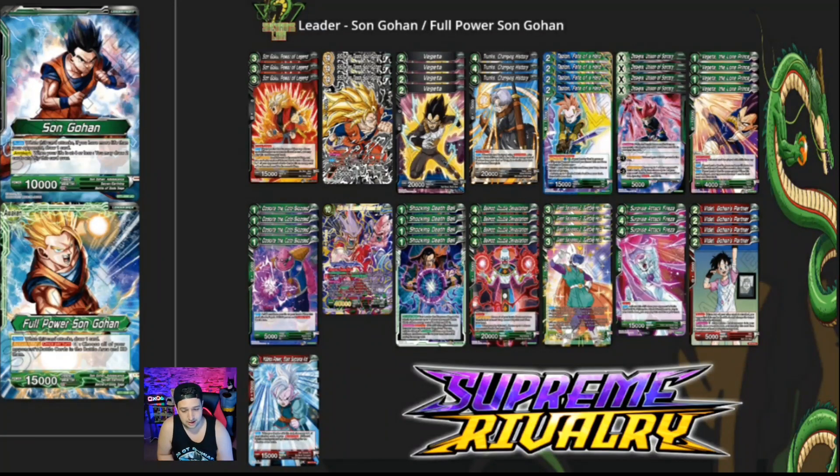We already talked about Frieza. Videl — Gohan's partner — is going to be a staple in any Gohan deck. She's a free blocker, she triggers Bell Mod, and if you were playing a red leader she'd trigger ToA to play for free. Lots of good benefits: she's defensive as a blocker, which is great when you're tapping out offensively. Last but not least, we're playing one Supreme Kai for Double Strike. Every deck should have at least one — Double Strike Champa or Double Strike Kai. The only reason I'm playing Kai over Champa is I have foil Kais and not foil Champas.